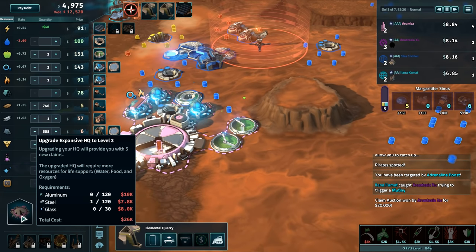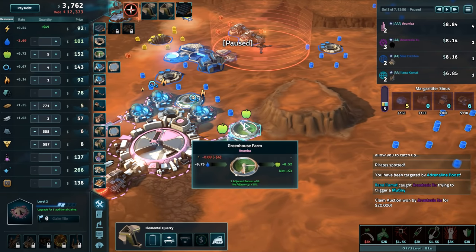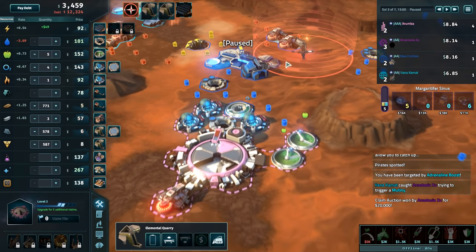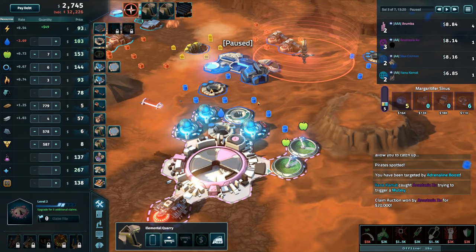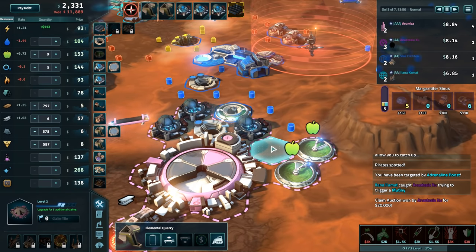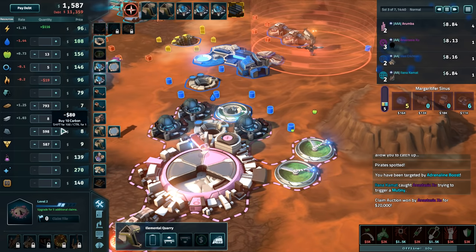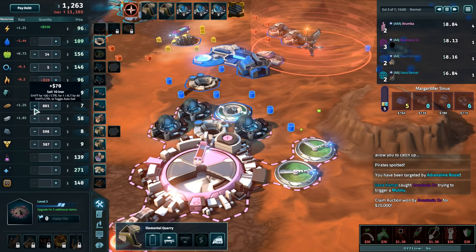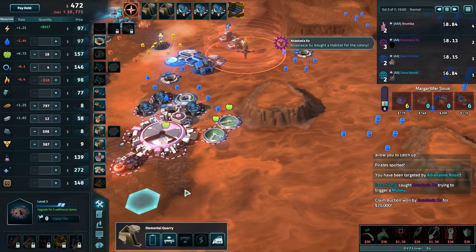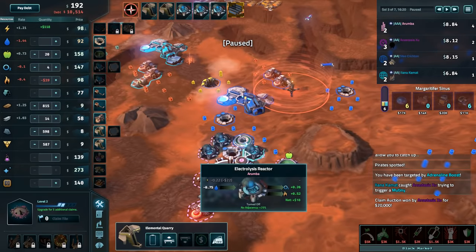Either we somehow manage to get 26,000 ducats so we can upgrade, or we have to shut these off. Our debt's coming down at the very least during the day. Steel's making a profit. Iron price is coming back up a little bit. I need another claim. The black market is online.